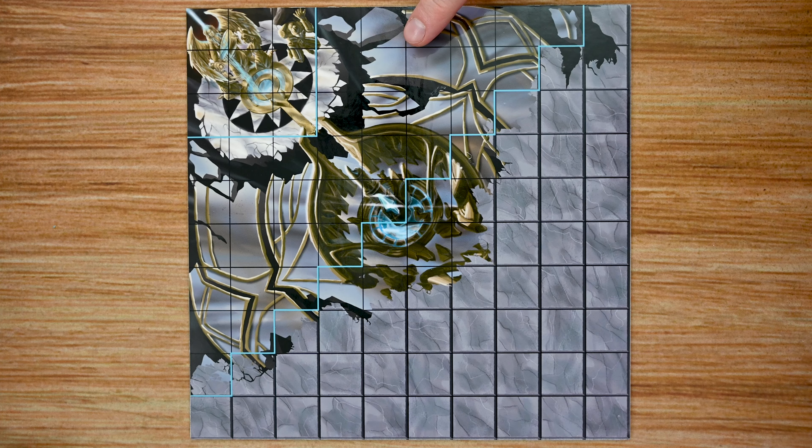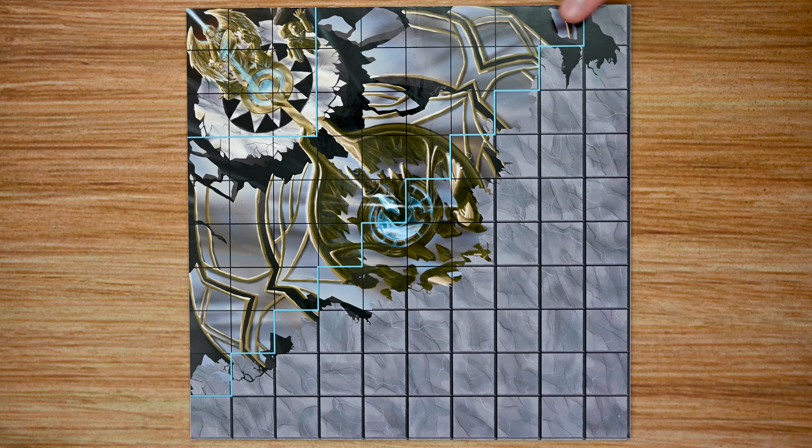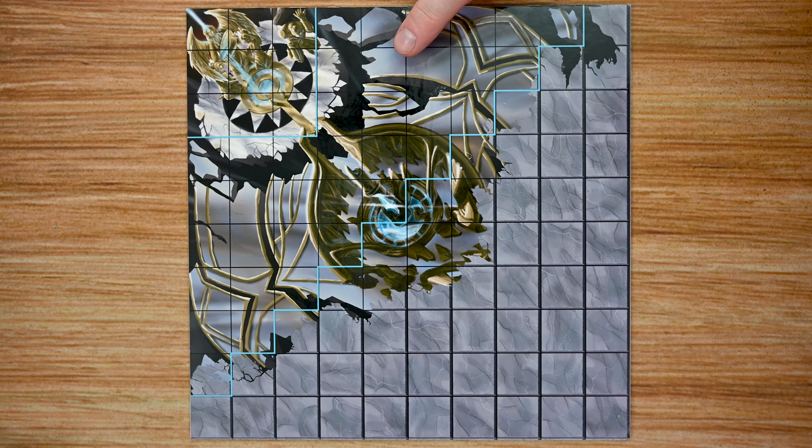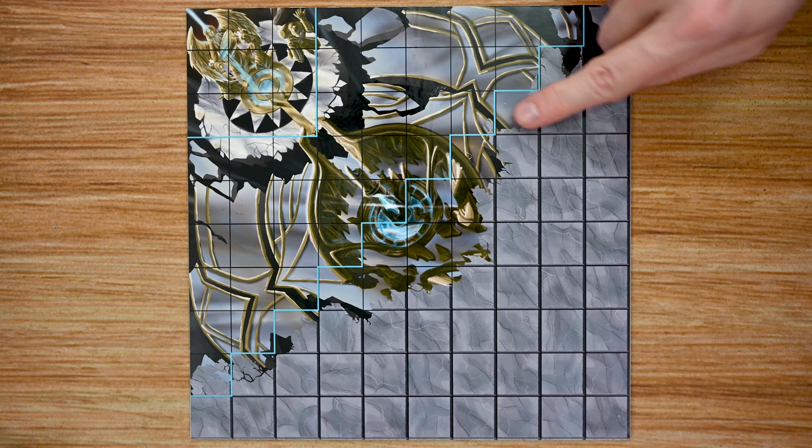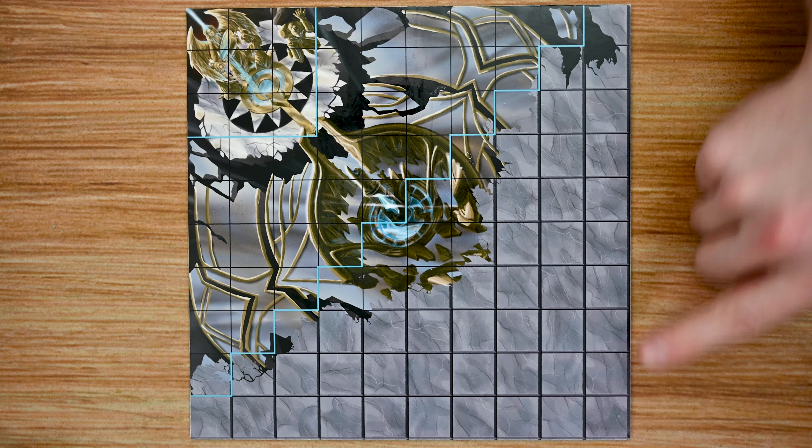Next is the player's influence zone, separated by a blue line. Inside this zone the player has a special rule on their dashboard that is active when they are in this zone. Finally, each tile also has a dungeon zone on the other side of the blue line extending to the rest of the tile. In this zone the player has no special rules and there are no other rules affecting it.